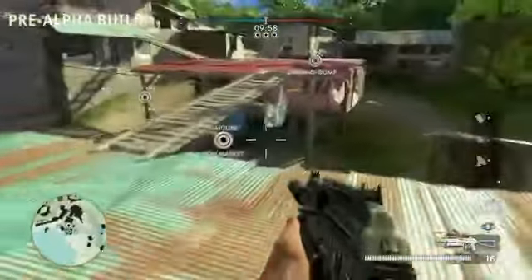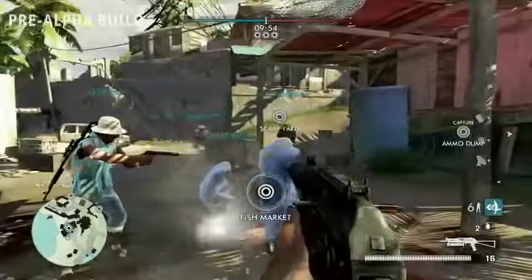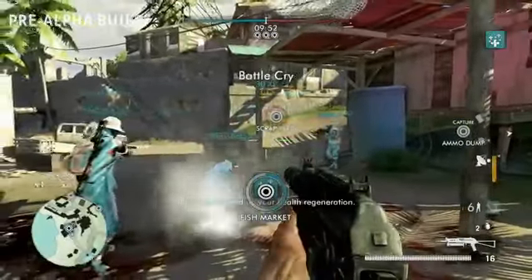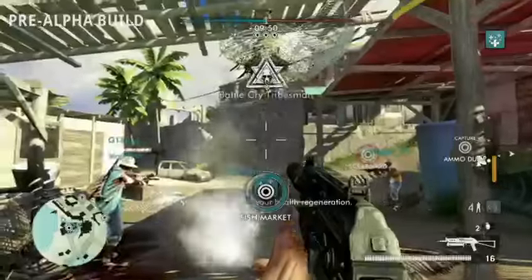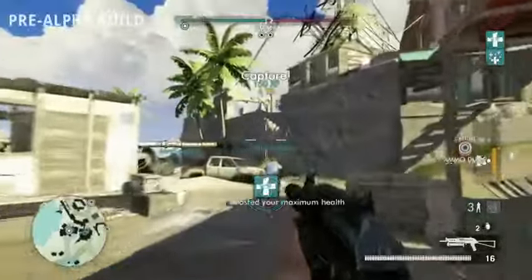Clicking in the left and right thumbsticks initiates a battle cry. The allies in your vicinity will gain a boost — from additional health to a sprint bonus. You'll also gain XP for doing this.